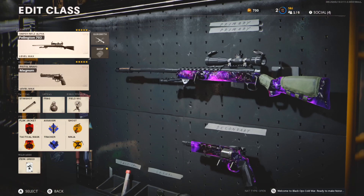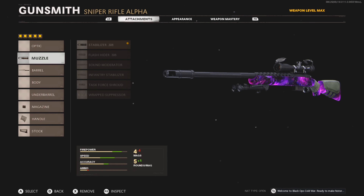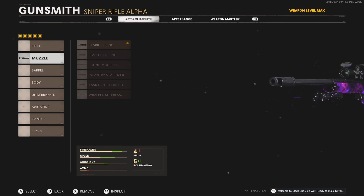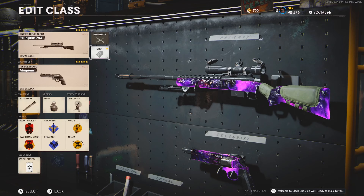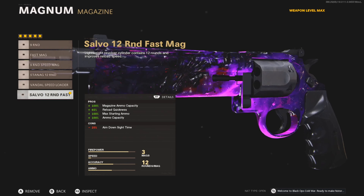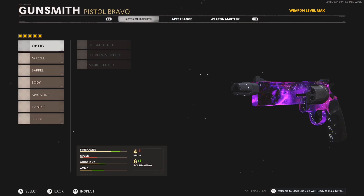Finally, we've got the Pellington setup and a Magnum setup as a two-for-one. The Pellington uses the same setup as the Tundra: Stabilizer, Tiger Team Barrel, 7 Round Mag, Airborne Elastic Wrap, and Raider Stock. For the Magnums: SOCOM Eliminator, Task Force Barrel, 12 Round Fast Mag, and Dual Wield — so you can shoot both and basically one-shot people.